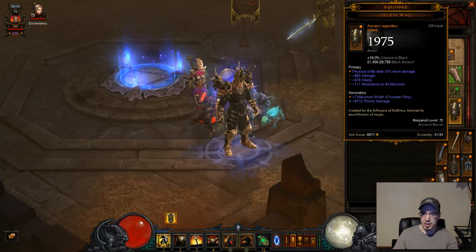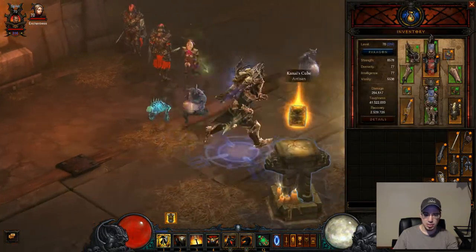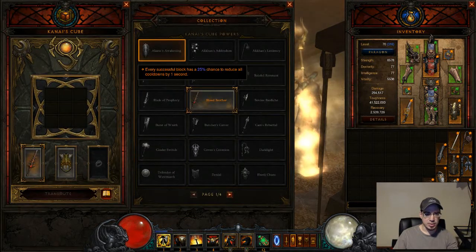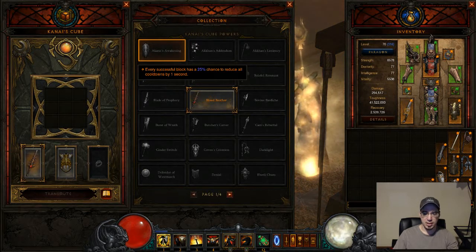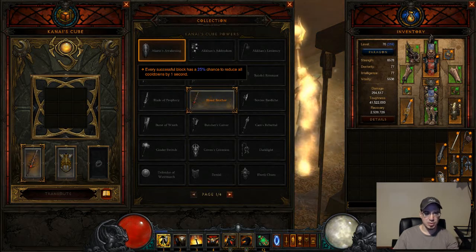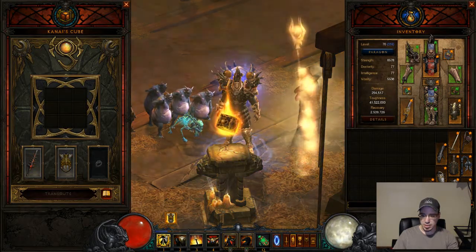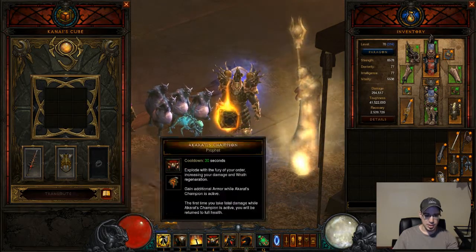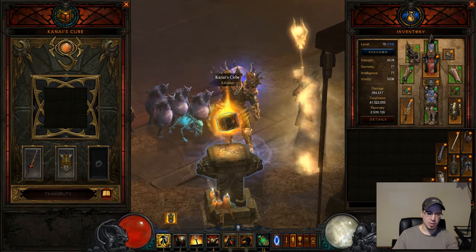For the shield, you actually do not want this shield. You're going to want Akarat's Awakening. The reason why you want this is because for every time that you block, you get a 25% chance — one in four blocks — to reduce all of your cooldowns by one second. That's really important because you'll be using these skills, and they're not going to be up all the time, but if you can reduce the cooldown for them, it's just going to increase your damage ridiculously.